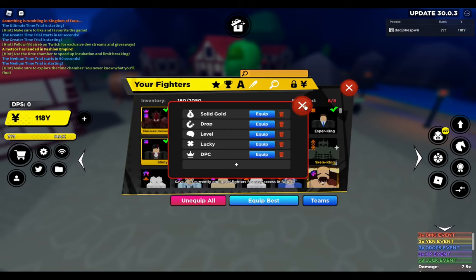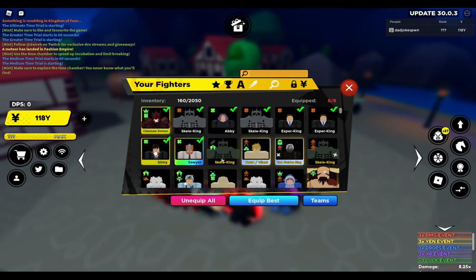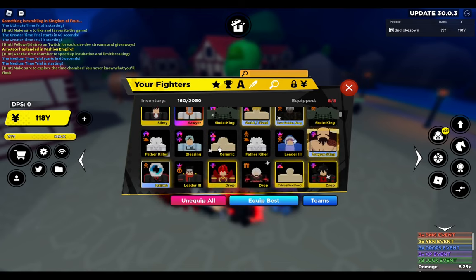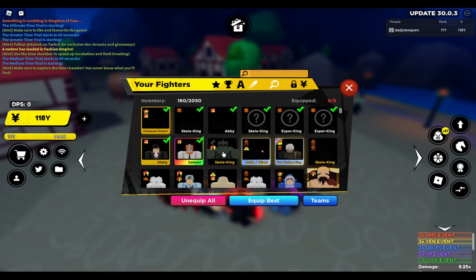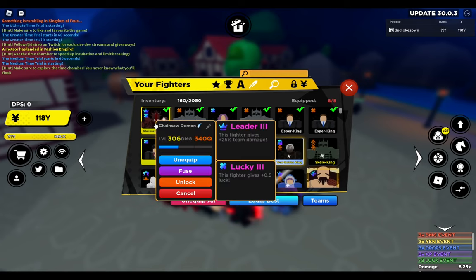I can go ahead and replace — you can see here I had basically the same thing happen. I had a Leader 3 unit that I was planning on making and ended up with Lucky 3 on it too, of all things. So that's twice now that I've limit broken a unit with a particular purpose in mind and ended up rolling a Lucky 3 as the secondary — that kind of threw a wrench in my plans.